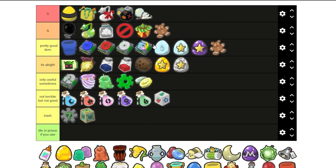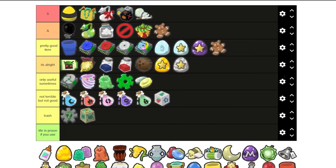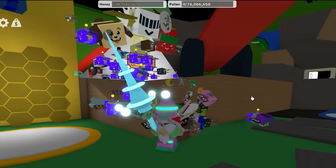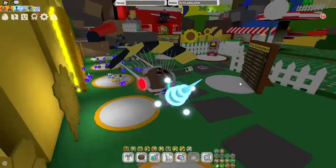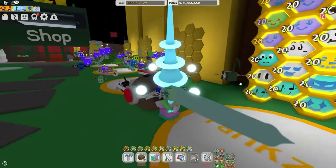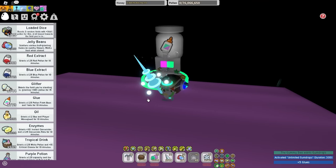Glitter — S tier. Glitter is the big daddy material. Along with loaded eyes, it can help you get the 4x fuel boost. Glue is a pretty good item, although it is pretty painful to get sometimes. I think glue is actually required in the most amount of items to craft, except honey — literally every item requires honey to craft.